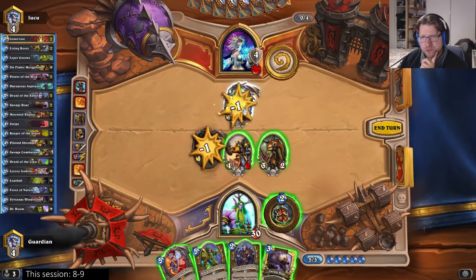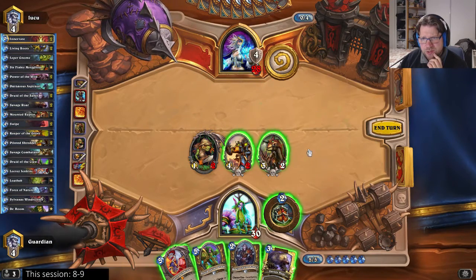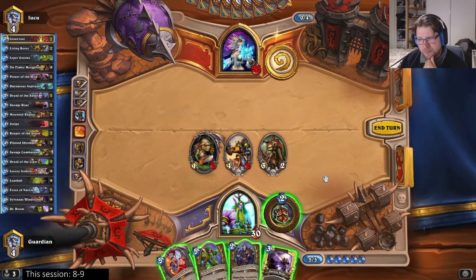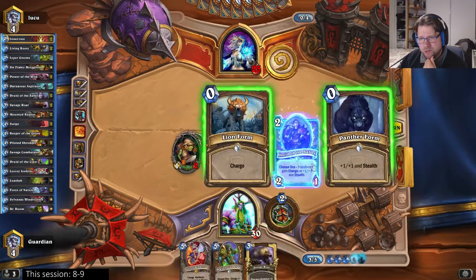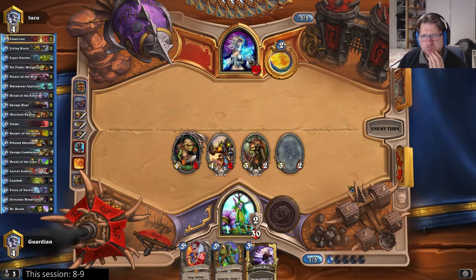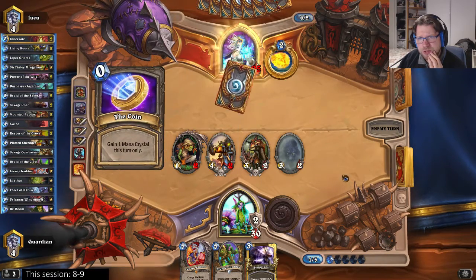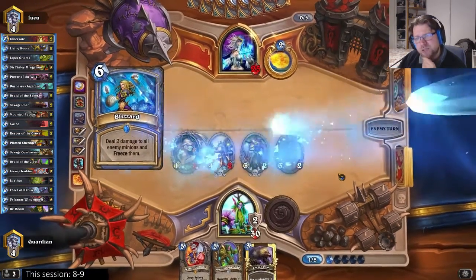I guess I want to kill Talnos anyway — it gives him a draw, but I want that spell damage away. What if he's going to play Frost Nova Doomsayer next turn? I wouldn't like to lose the Druid of the Claw into that. So I'm just going to play the Druid of the Saber and Hero Power, start building up that armor to give me a little bit of leeway. Frost Nova Doomsayer still leaves me with two minions. Oh — he's going to coin out a Blizzard. I did not consider that possibility.